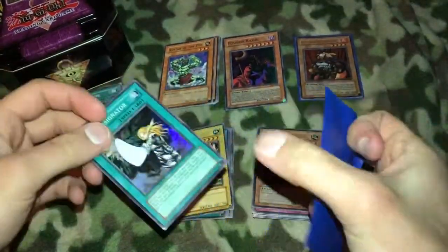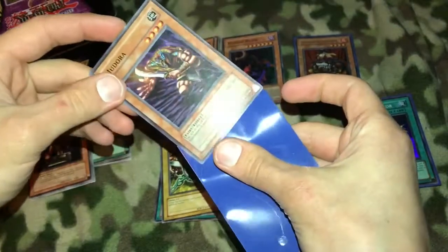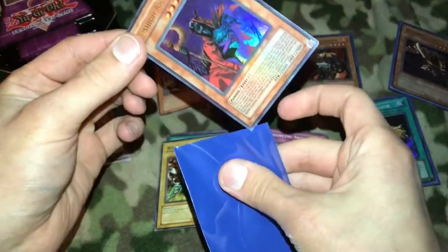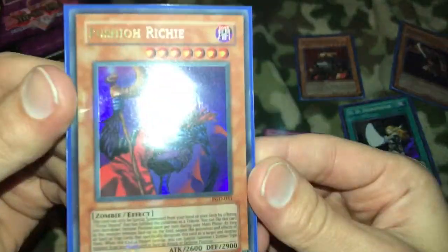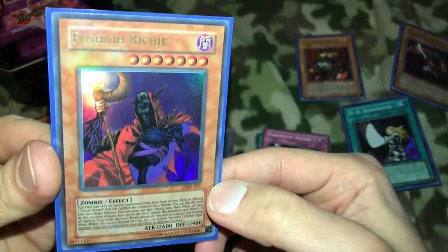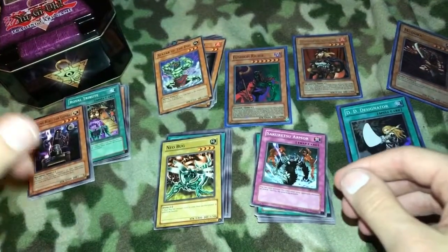Sleeve these up using these blue sleeves. Yeah, I like the Diffusion Wave-Motion because of just how dark it is — it's just me. Took a look at him real quick; he kind of reminds me of that Reaper card, like he has all the robes off of him and this is what he really looks like. This guy has a different kind of weapon in his hand. Yeah, it's nice guys, it's nice.